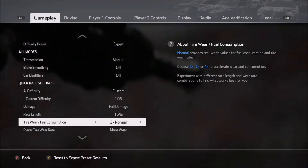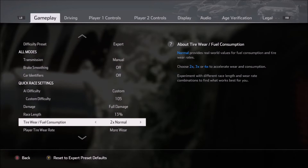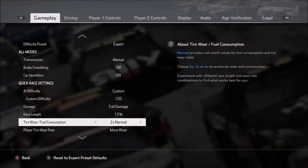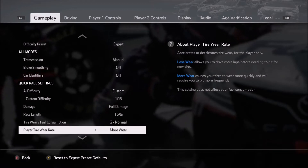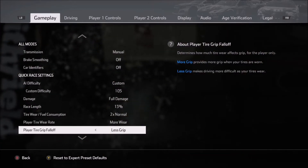Normally I do this on 2x. I don't like to go any higher because I do like long green flag runs, but I understand that some of you like to go all the way up to 4x. For the player tire wear rate, I like maximum tire wear, so I generally test on more wear and less grip under the grip fall-off.